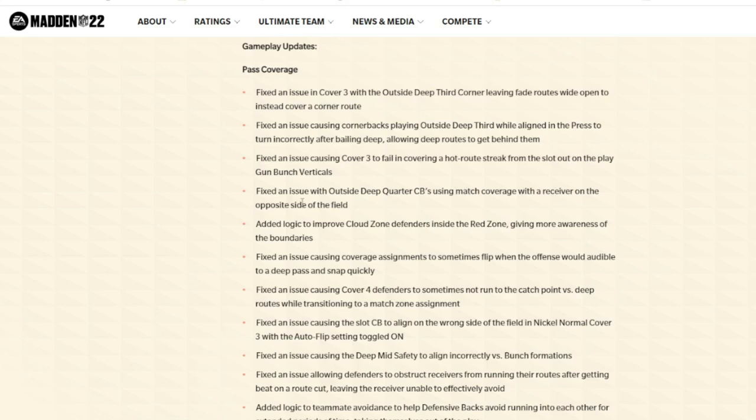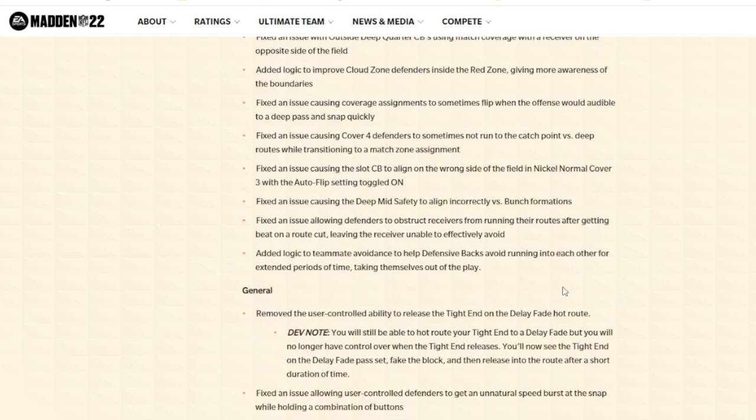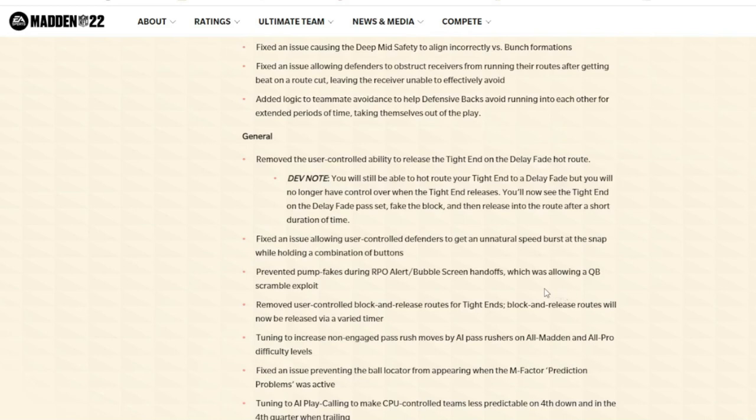They also fixed the issue with outside deep quarter cornerbacks using match coverage with a receiver on the opposite side of the field. Cover 4 match has been a go-to defense, but you know the defense takes a while to latch on — it gets confused. Now they fixed the issue where the outside deep quarter will run with the receiver from the beginning, and fixed Cover 4 defenders sometimes not running to the catch point, which was leaving over-the-top routes wide open.